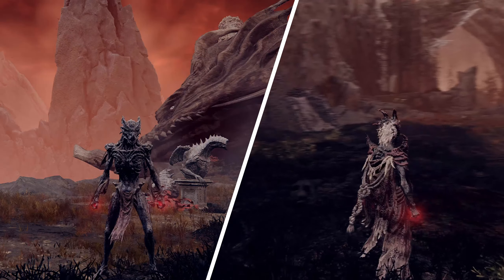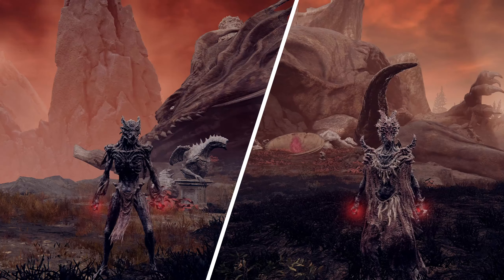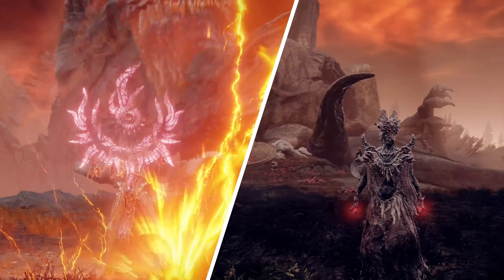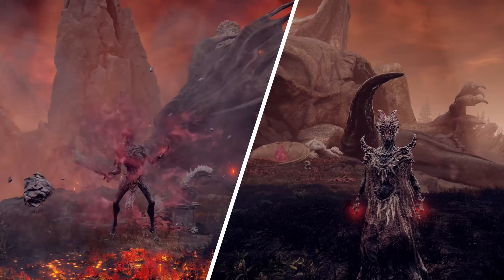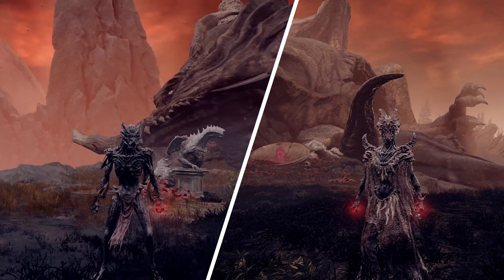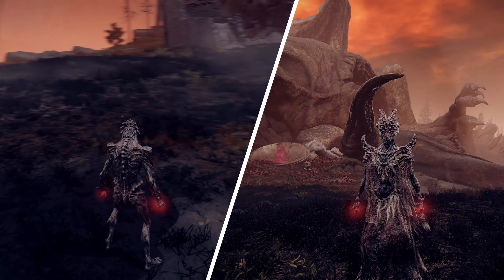Did you know there are actually two dragon forms you can get in the Shadow of the Erdtree DLC? One increases the potency of dragon communion spells, while the other increases the potency of ancient dragon cult spells instead. Let's see how to get it done.